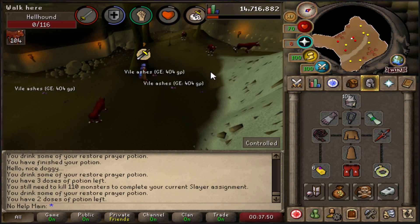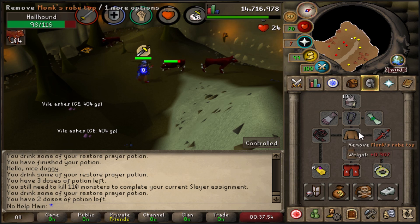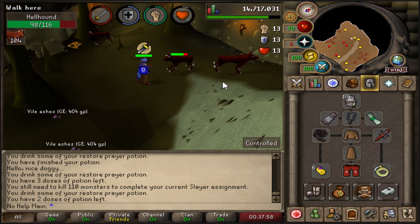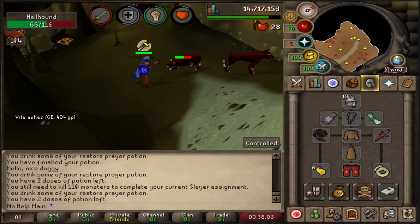Combined with the Slayer Helm, the Dragon Defender gives you extra Strength bonus for slayer. Especially when using overhead prayers, there's no need for extra defense, so having something in your shield slot that gives a Strength bonus is ideal. It's essentially a free upgrade — you need 60 Defense and get it from the Warriors Guild.